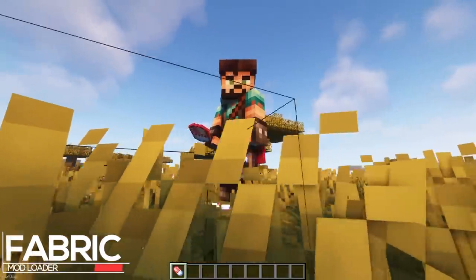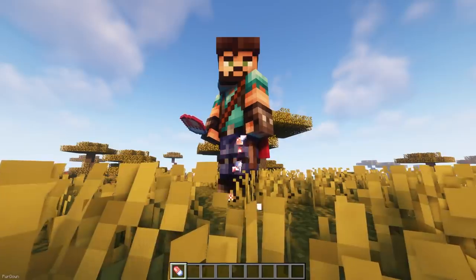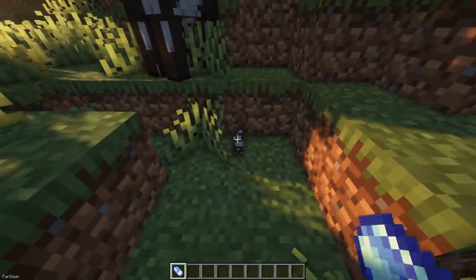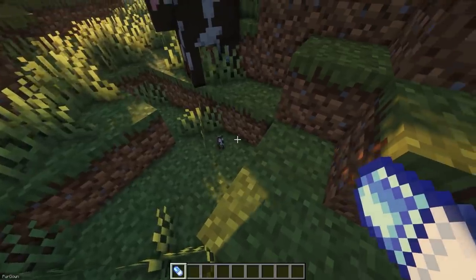Size Matters adds 3 new consumable items, which can either be used on yourself or other mobs in your world. There's one which will enlarge an entity, one which will make them smaller, and one which rotates them. None of these items are too expensive to craft either.